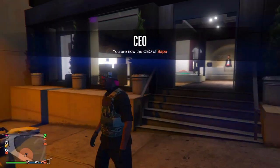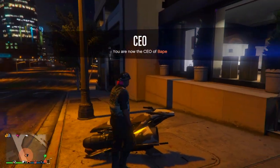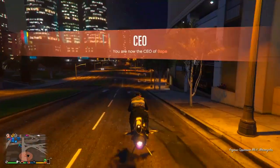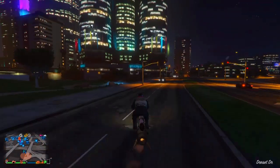Switch one to the left or one to the right to get the CEO style of Recon Expert. From there, get on your Oppressor or a really fast vehicle and boost down to the blue ring, which should be an active job.